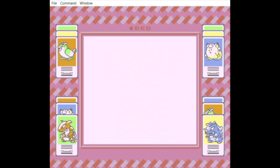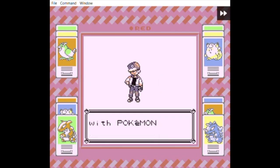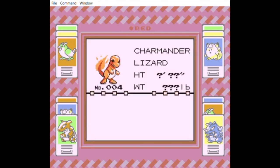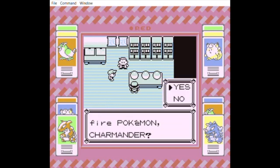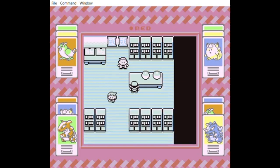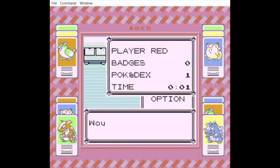First you gotta create a name and get to the lab. Then you choose your starter, or at least the first one. You need to choose Charmander as the first one because it was the first Pokeball. You can choose any starter pretty much, you can nickname them, you can do whatever you want. Names don't matter for pretty much anything, except for the final name you choose, which will be on the third starter.